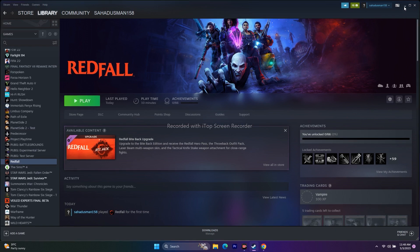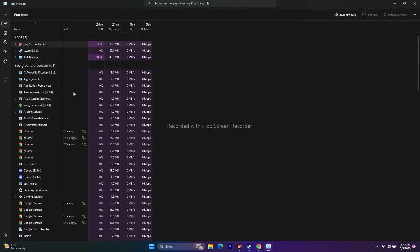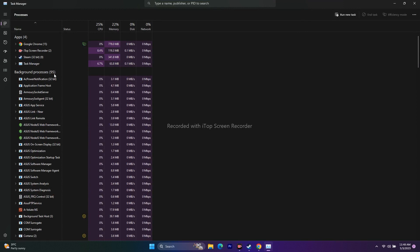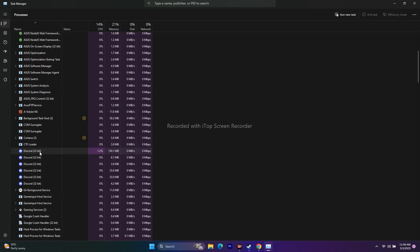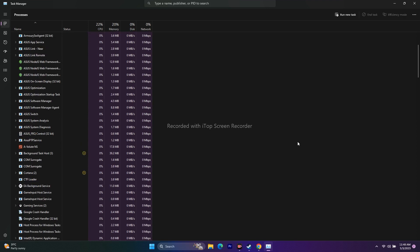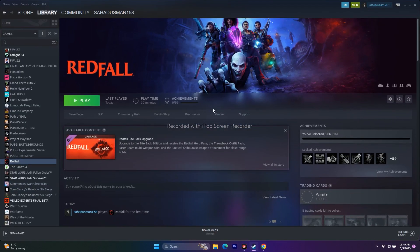Next, close all overlay and overclocking applications. Open Task Manager — you can see there are around 95 apps running in the background, which can cause crashes. Look for overlay apps like Discord and end their tasks. Also remove overclocking applications like RivaTuner and MSI Afterburner. Close everything in that category and try to play the game.